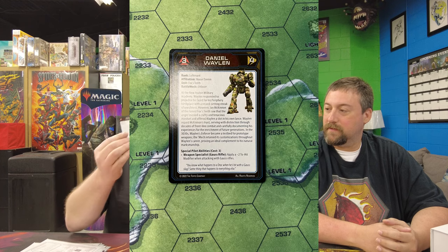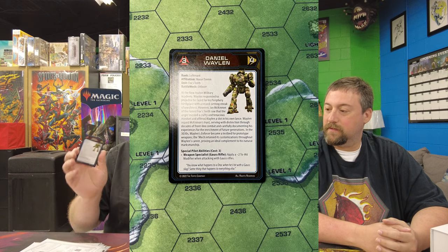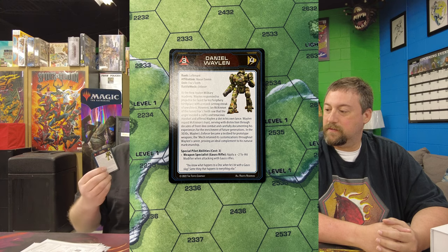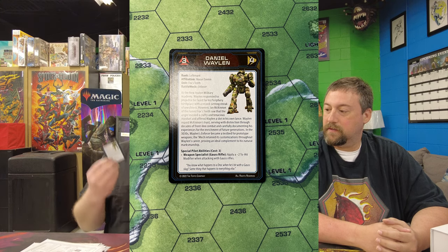For mech warrior costs, Nick had his daughter decide the cost would be three, and I chose to take Daniel Whalen. Daniel Whalen is a 3-4 mech warrior with the ability Weapon Specialist: Gauss Rifle. He's on my Night Star, so the Night Star's Gauss Rifles will be two easier to hit their target for every shot, making them very likely to connect.